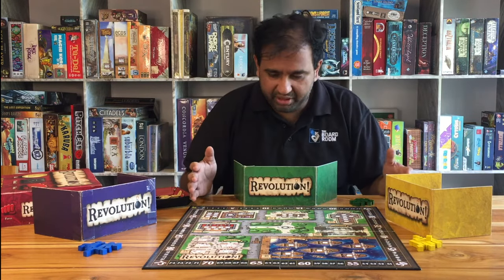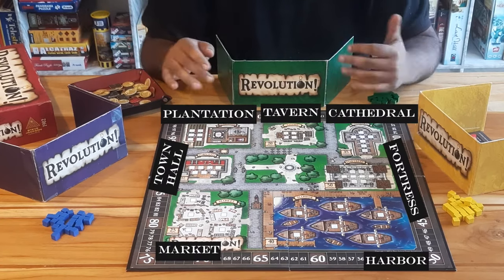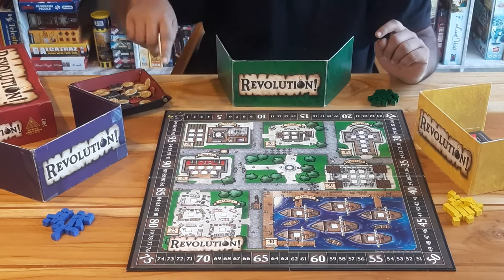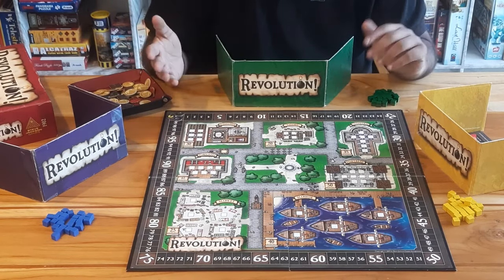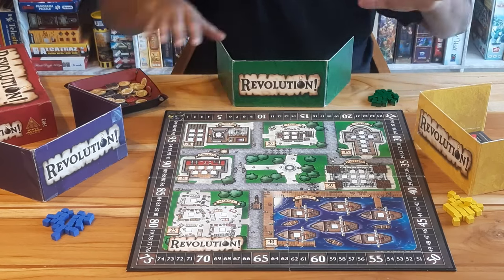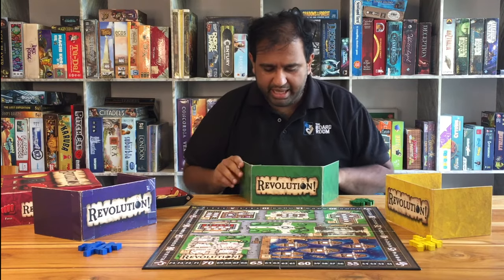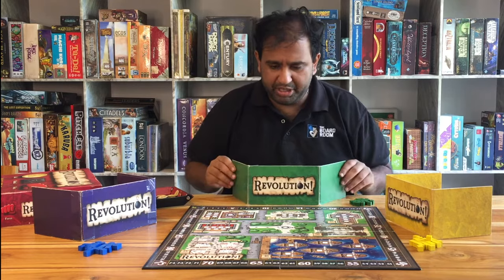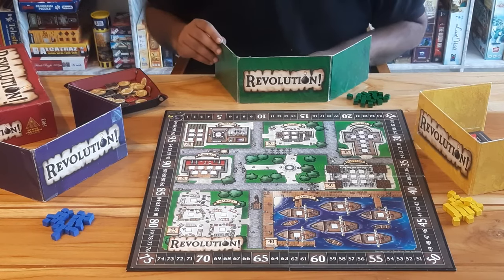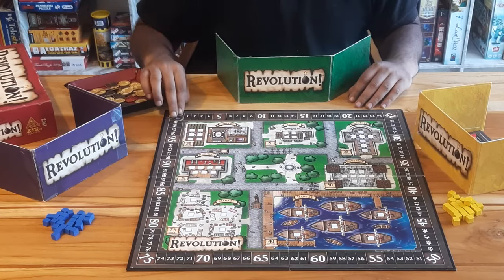That is the objective of the game. Let's look at what we have here — this is the main board, which represents the town. We have different areas in the town like the plantation, the cathedral, the harbor, and so on. Around the perimeter of the board we have the points track, which indicates how much support your faction has in the revolution. We also have individual player sets, each consisting of a bid board where you'll be placing bids, as well as a player screen to hide your bids.